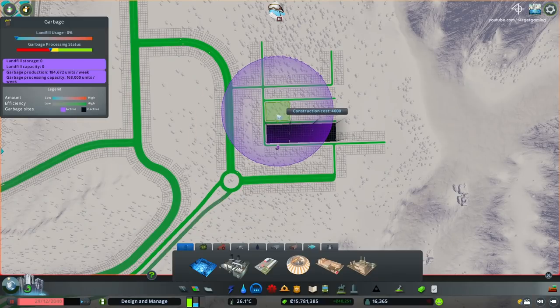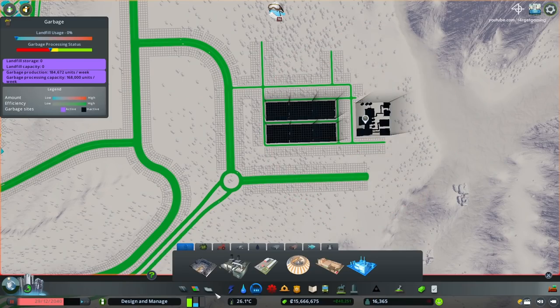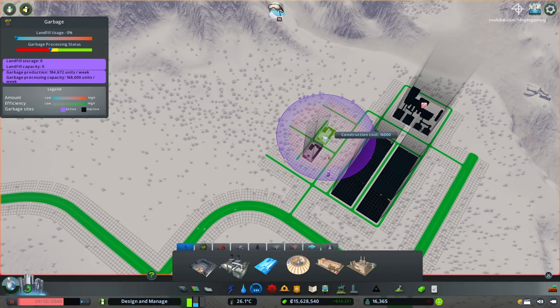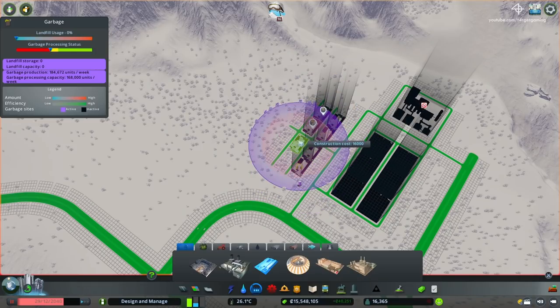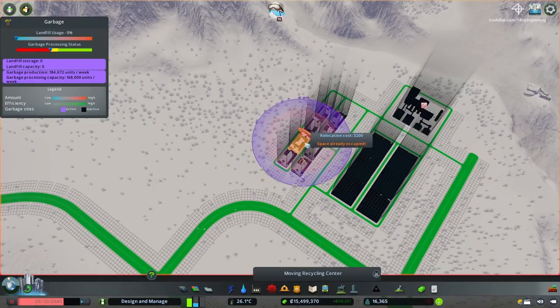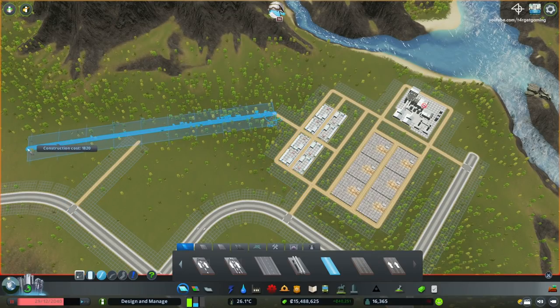This is going to be a huge waste and garbage disposal complex that's going to be built on the area on the outskirts of the farming district. The main road infrastructure was already built a couple of episodes ago so we already have a nice foundation to work with. This area has very easy access to the highway and also good access to the farming district, so this is going to be a perfect location for a waste disposal service that's going to service the entire region. Even though I plan on having other sites capable of managing trash for more localized action, this is going to be the main one.